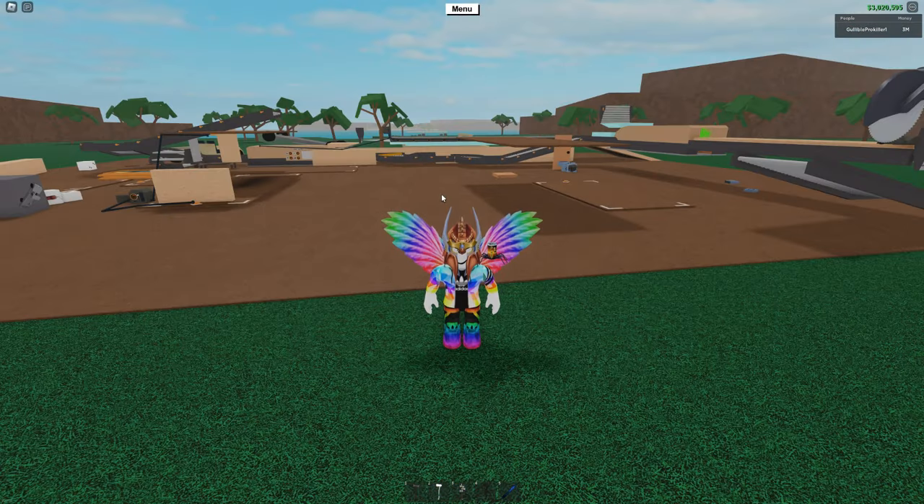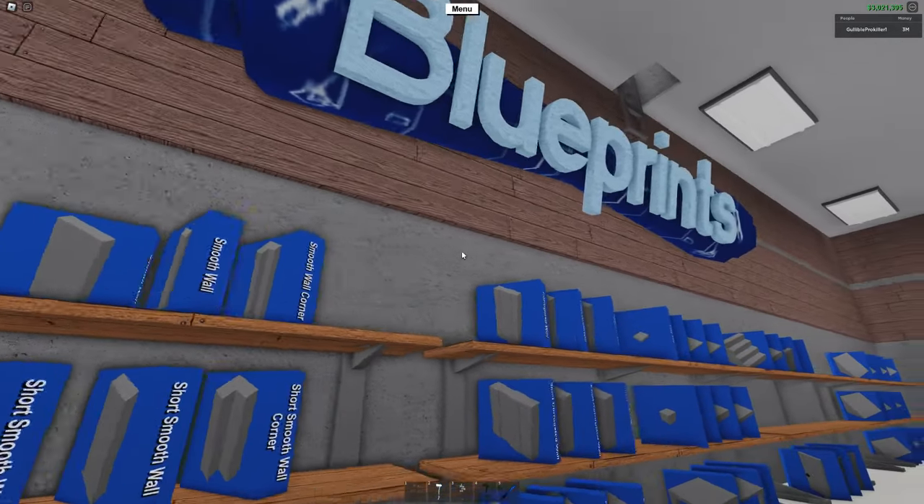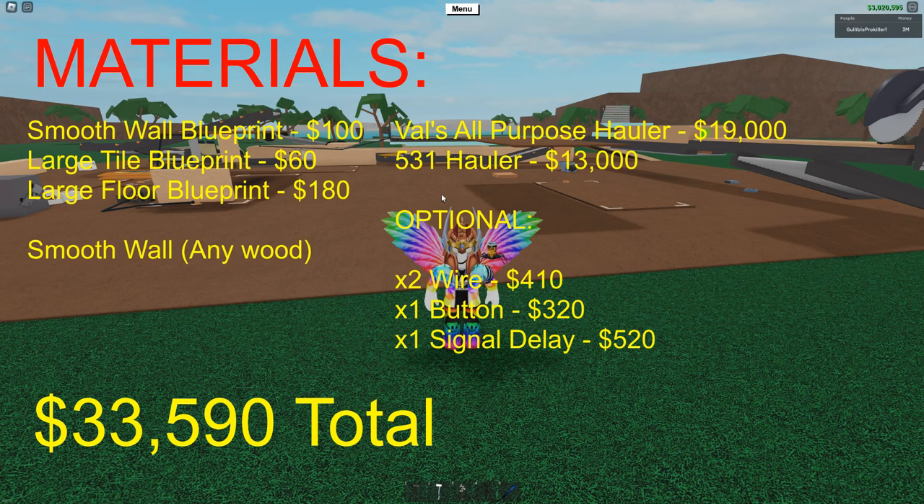Here's what you need for this method. You need a smooth wall blueprint, a large tile blueprint, and a large floor blueprint. All of these can be found at WoodRUs for cheap.